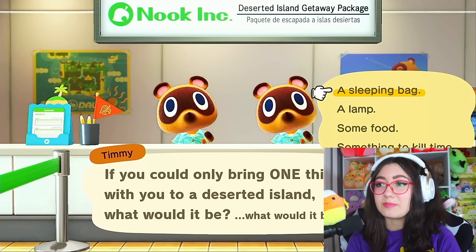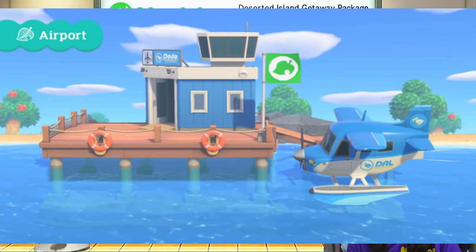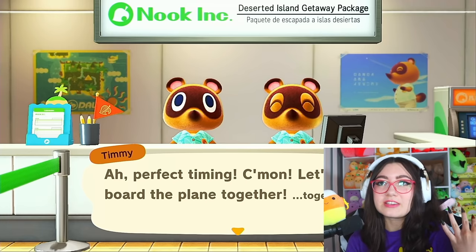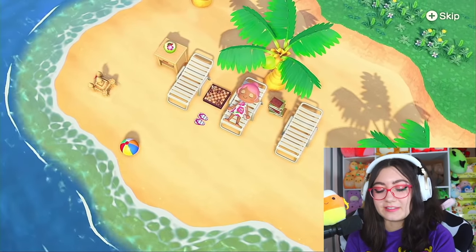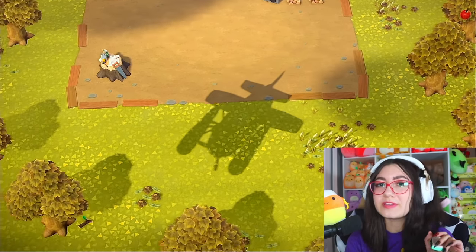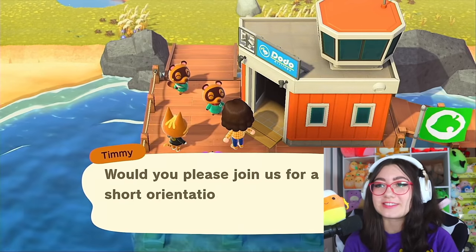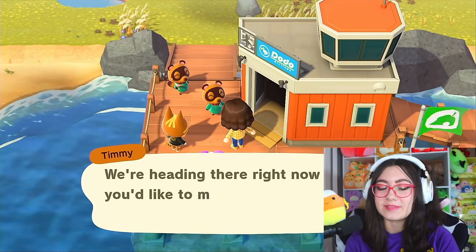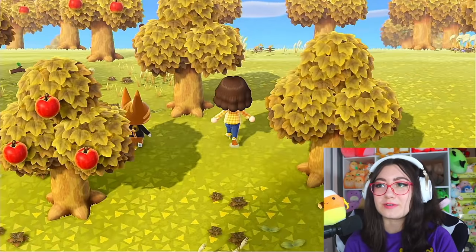If I could only bring one thing to a deserted island, it would be some food — I'm very hungry right now. I don't really care too much about the airport color, native fruits, starters, or flowers. We got apples — not bad for farm core, very farmy fruit. And we got Rod again as a starter — that's hilarious, I had him on my kid core island too! And this cat's name is literally Cat. Our outfit is a little gingham look — oh my goodness, this is so perfect for farm core!